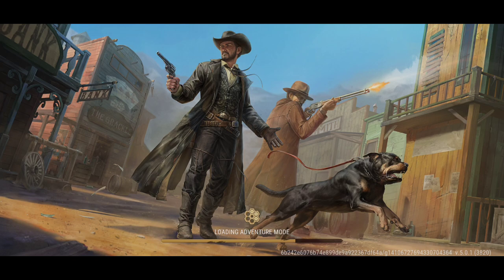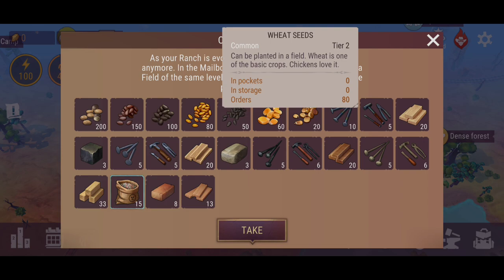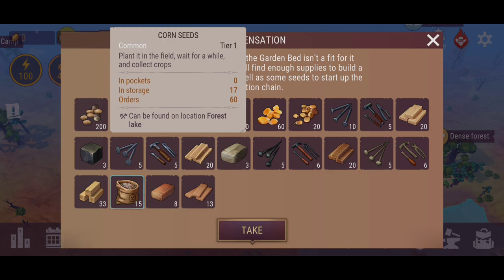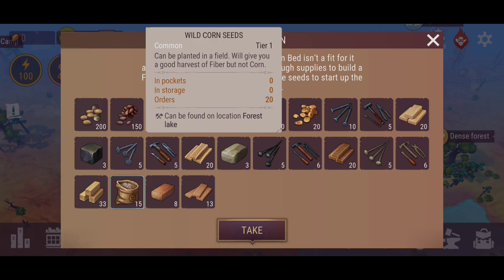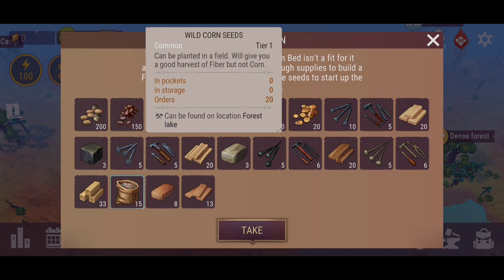So this is like the first evolution — the major drop with everything that's been overhauled. Compensation: as your ranch is evolving, the garden bed isn't fit for it anymore. In the mailbox you'll find enough supplies to build a field of the same level, as well as some seeds to start the production chain. Let's see what I got — 15 mineral fertilizers level 1, 200 hemp seeds, 150 linen seeds, 100 cotton seeds, wheat seeds, 80 jute seeds, 50 corn seeds — two types: wild corn seeds and standard corn seeds. Wild ones give fiber, standard ones give you corn to eat.